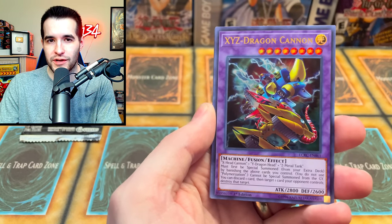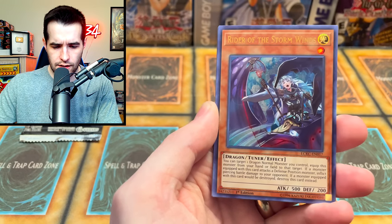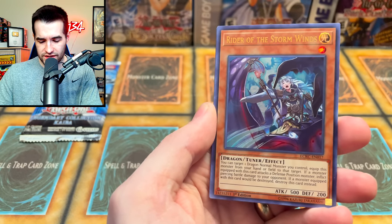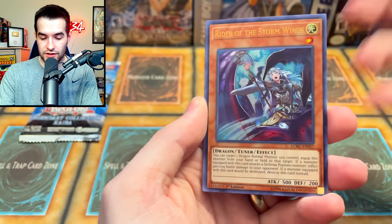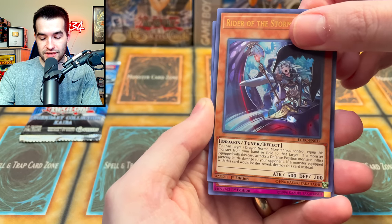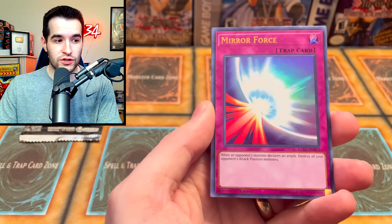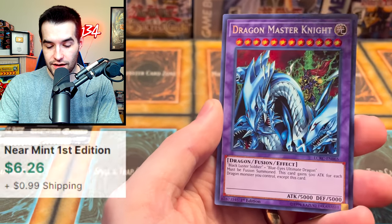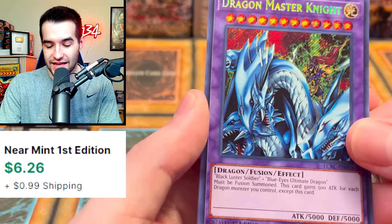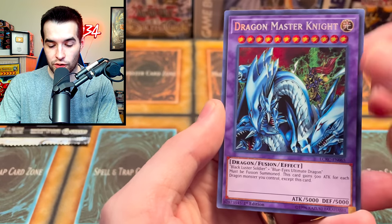Do you like the original art or this alternate art? Let me know in the comments. Rider of the Storm Winds — I do not remember this card. It's a tuner and it works with dragon normal monsters, makes sense. I've never heard of that one so it must not be that good. Mirror Force, just a regular ultra, so we're not into the secrets yet. We got two more secrets in this pack and Dragon Master Knight — 5k attack, 5k defense. There's the Black Luster Soldier back there, that's a pretty cool looking one. Can we get Ash?